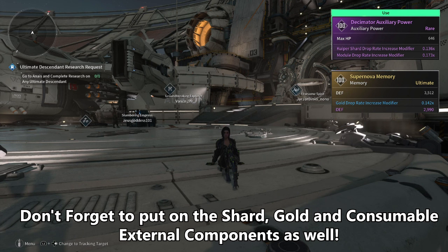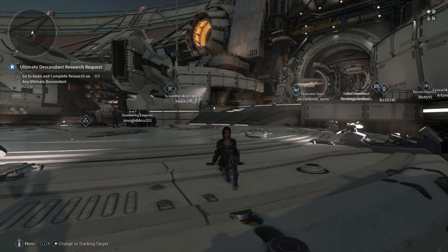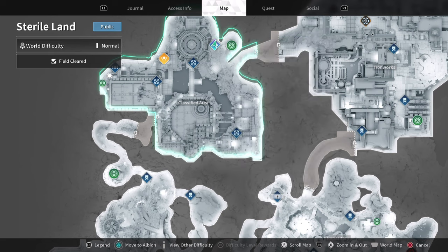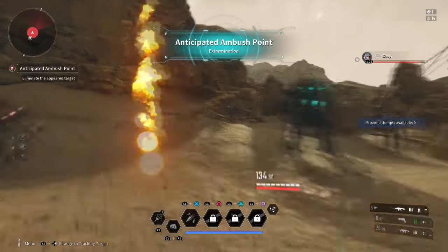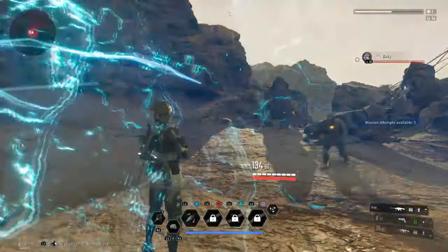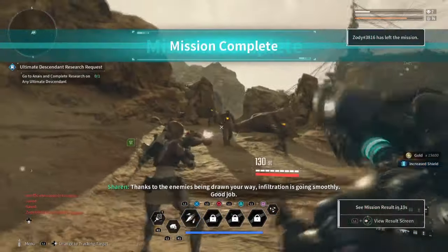So these are the four areas you can do this in, which is Anticipated Ambush, Fortress Outskirts, Abandoned Refinery and Void Intercept missions. Anticipated Ambush is on Stellar Lands on the bottom left of the map. This mission will take you only 30 seconds to do and is probably the fastest one to accumulate gold and shards within a few hours being there.